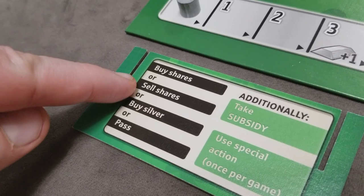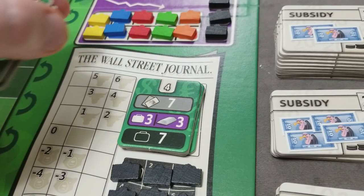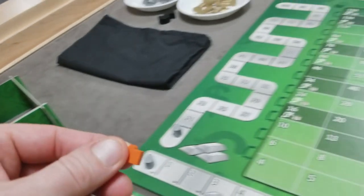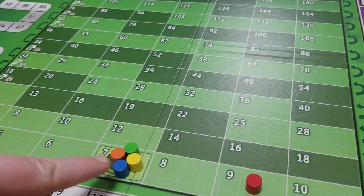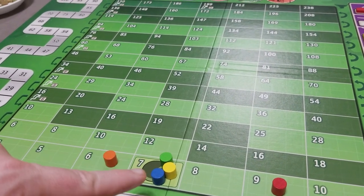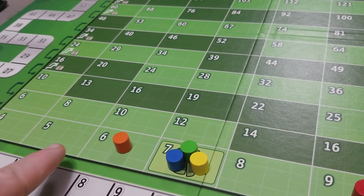Let's cover the sell shares action. A player on their turn can decide to sell shares. Just like buying shares, you can only sell up to the maximum — at the start of the game it's one, but later in the game, if we were in phase four, they could sell up to three shares. The player will simply take the shares they're selling, place them back into the market, and take money from the bank equal to the current stock price. Whenever you sell shares, you have to slide one stock marker back — it has to match one of the colors you sold, but you only have to slide one marker back.